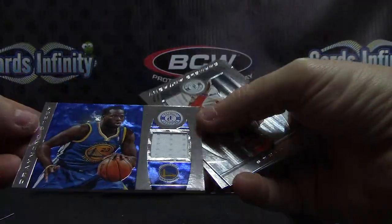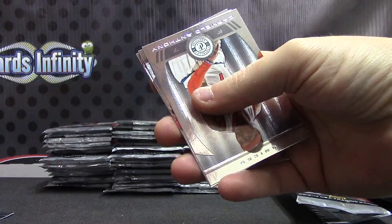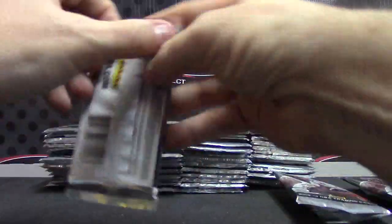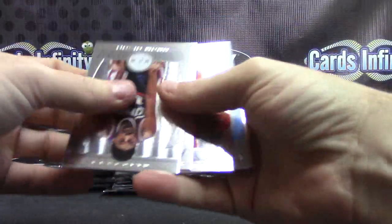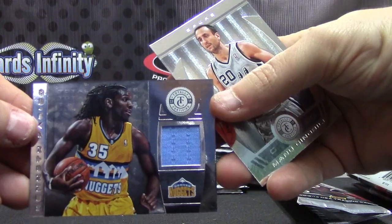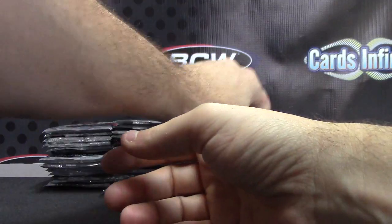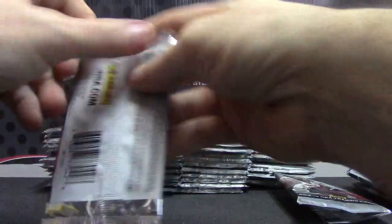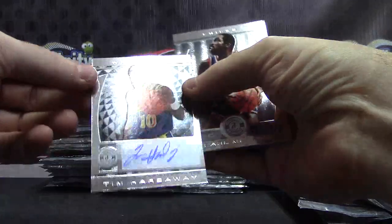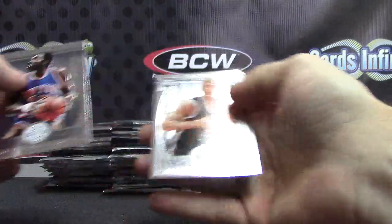Then we have Draymond — jersey card, Golden State. I think that's their first hit, Steven. That one's numbered to 99, blue version. There are rookie cards in here — Reggie Bullock. Kenneth Farid jersey, Nuggets. Not numbered on that one. And Andrews, Denver Nuggets jersey — I think that's your first hit. Tim Hardaway for the Warriors autograph, not numbered, Golden State. Nason Miles brother.